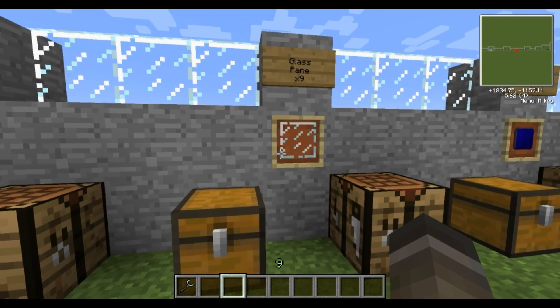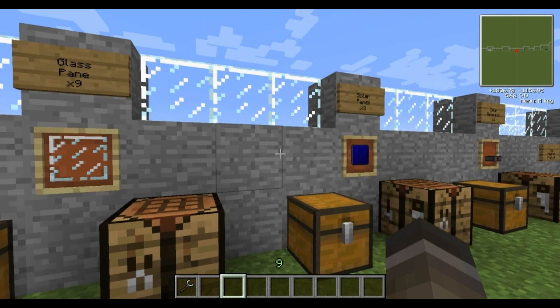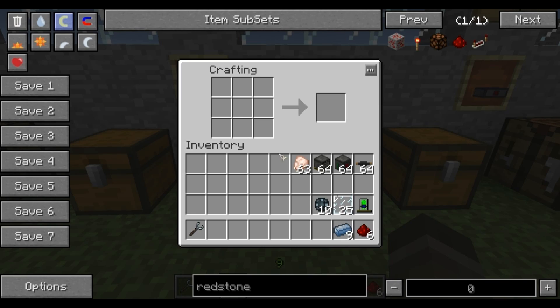Next thing you'll need is a glass pane. To make glass, which you'll require to make one of these panes, you just put sand in the furnace, burn it off and it turns into glass. You put the glass on the top row and the middle row and that makes panes. Now you've got to make the solar panels — you've got some redstone, some platinum, some enriched alloys. There you go.